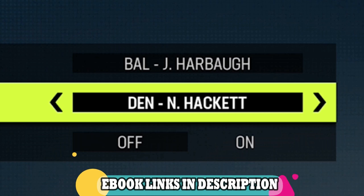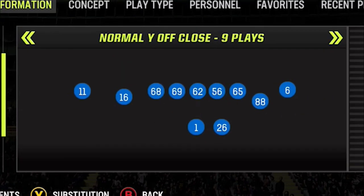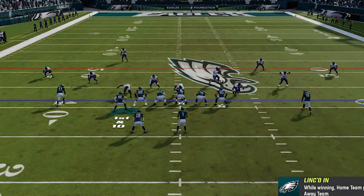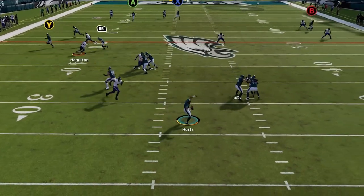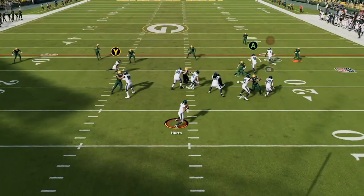The next play is from my Baltimore Ravens ebook, one of my favorite and most fun playbooks in Madden 23. It's out of the Normal Y Off Close formation and the play is called The Escape. I recently put out a full breakdown of this play and a gameplay video using it, as it is also a one-play touchdown against any defense. Links to that video are in the description and as a pop-up at the end.